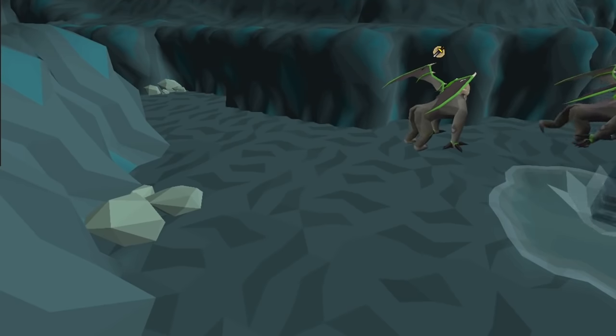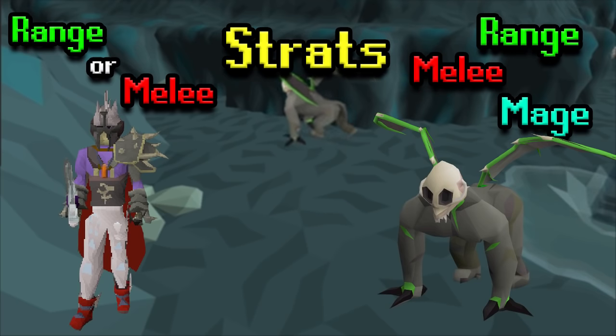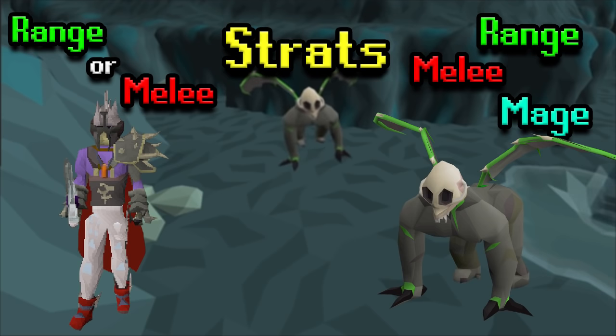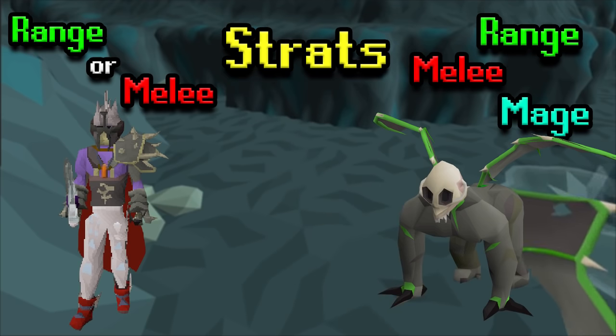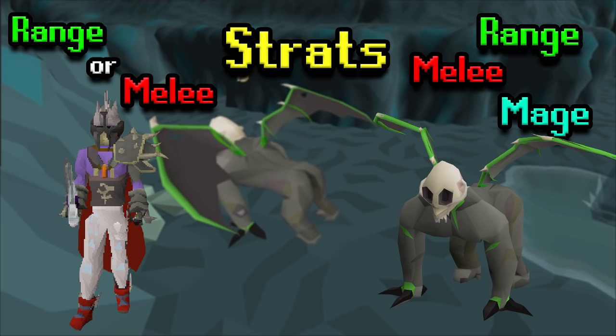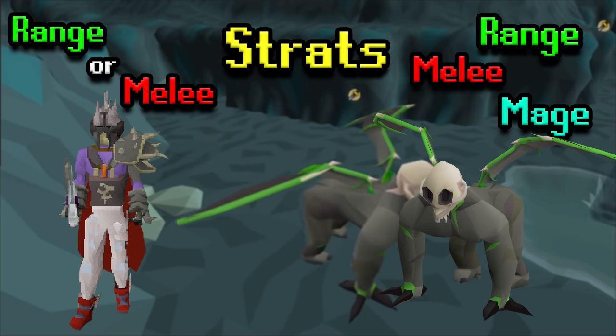In terms of baseline strats, I'll delve more into this as we get towards killing them, but the general idea is you're going to want a Range and Melee-based setup here. Mage is of no use here, so just count that out. As far as what you can be attacked by, demonic gorillas use all three combat styles, so you will have to be ready for them to flick between the three. They're moderately predictable, so you're good to go.